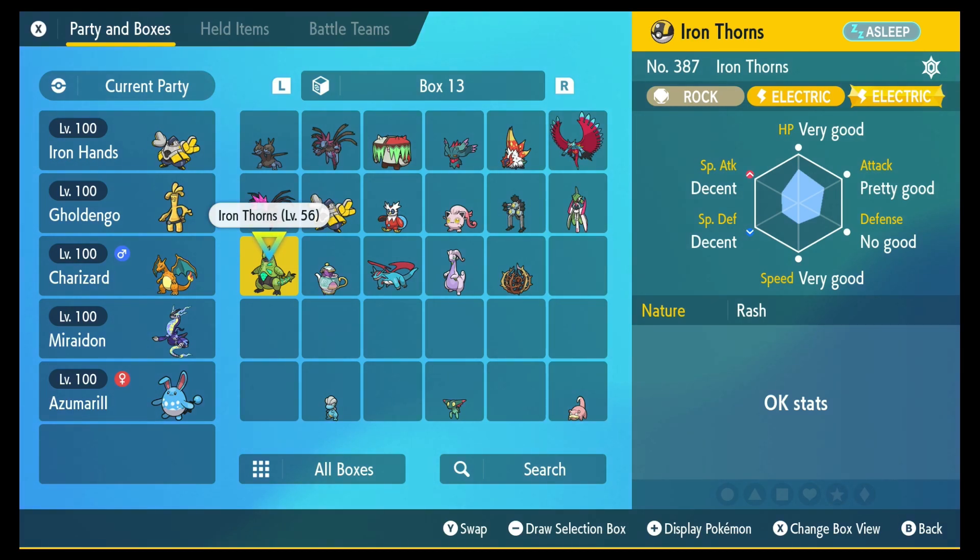To get the Judge feature — and this is probably the latest it's been in a game that I can remember; some other games you can get it halfway through around your last gym — this time you're going to have to go through the entire game. You have to beat all three story lines: Path of Legends, Victory Road, and Operation Starfall. You have to complete all three of those and take down the Pokemon League.